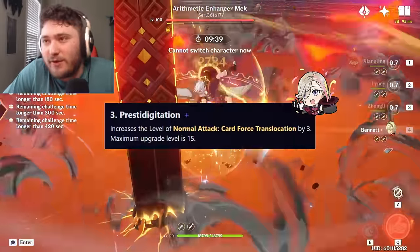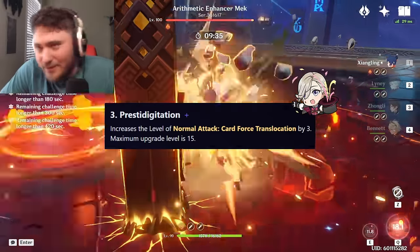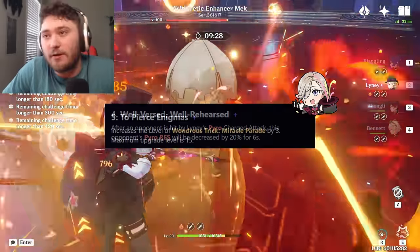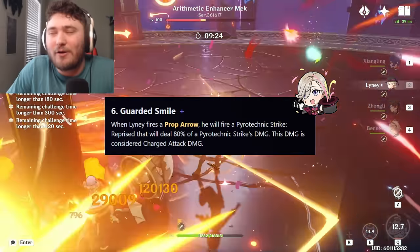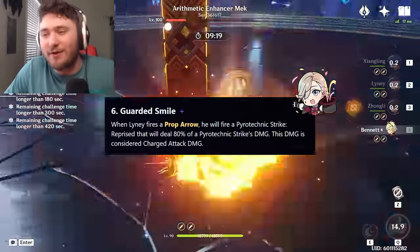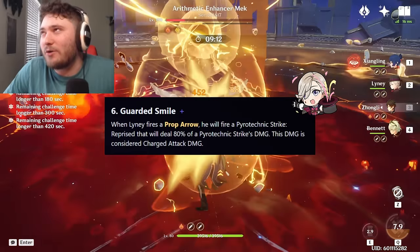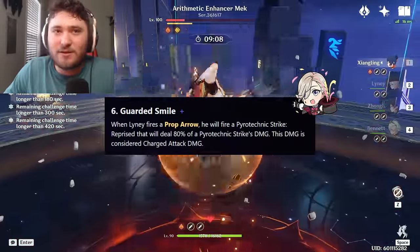C3 is normal attack talent plus 3 — talent levels are still great, don't sleep on them. C4 gives 20% pyro resistance shred whenever he fires a charged attack. C5 is burst talent levels. C6: whenever you fire a prop arrow, an extra pyrotechnic strike is generated that does 80% of the original damage of pyrotechnic strike — so whenever you fire a charge shot, you get an extra Grin Malkin Hat explosion doing 80% of the original.